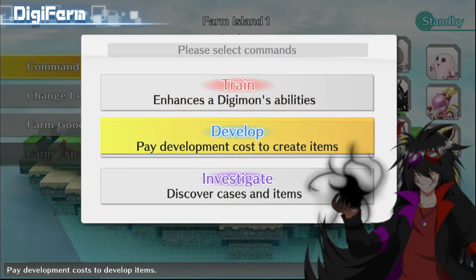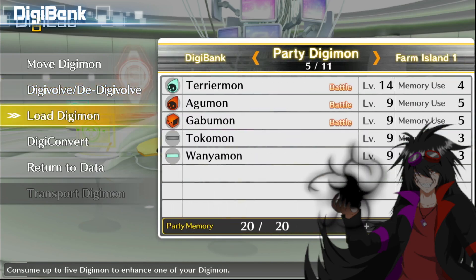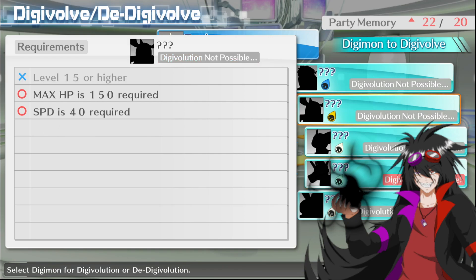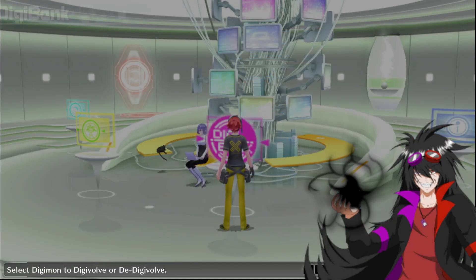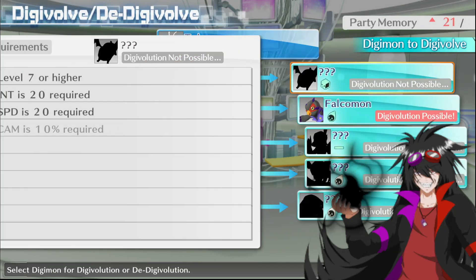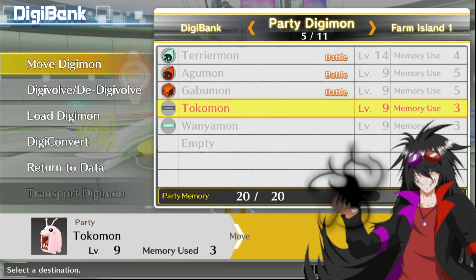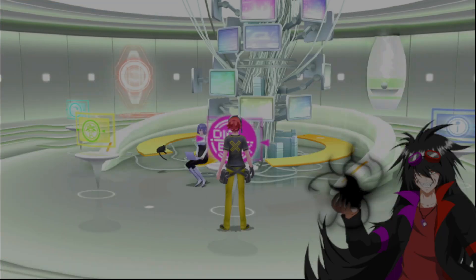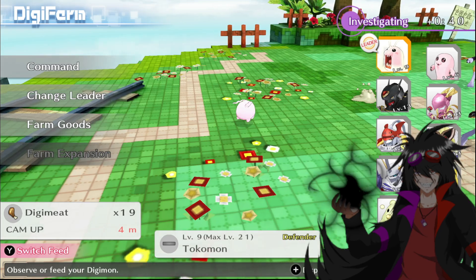We'll set up the Farm Island for something else because we just found out it got us two new cases — so we'll set it up for finding a few more. Terriermon could go into Unimon — not happening right now. Agumon and Gabumon still have a little bit of time. Tokomon needs 10% CAM level. Let's switch him out with Buukomon real quick. You can get CAM level pretty easy by having them in the party. He's already up to 15%.